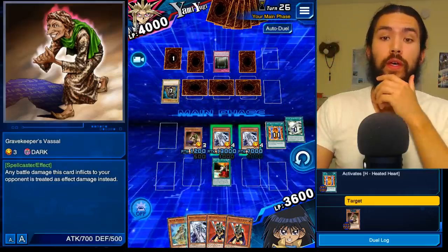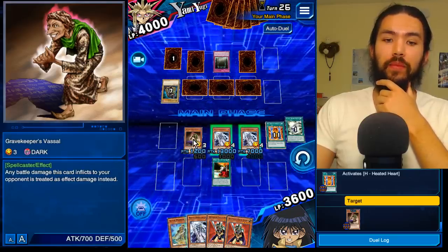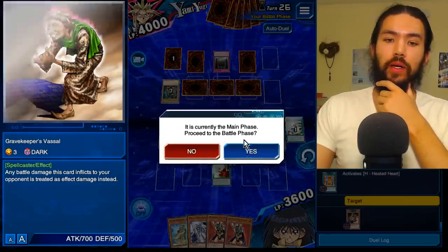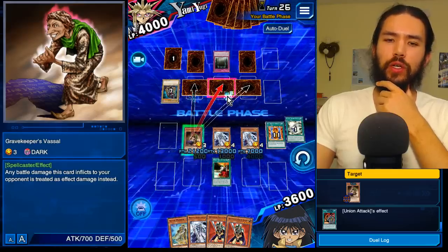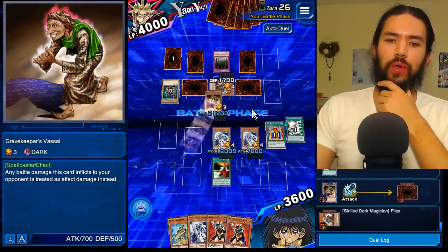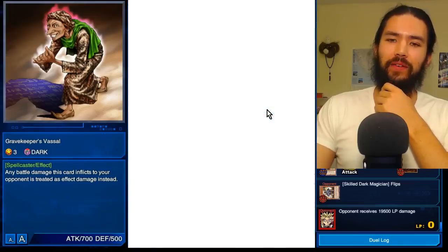Hello, this is James. I am just completing my third Yami Yugi farm. Proceed to the battle phase with Union Attack and Gravekeeper's Vassal. Let's hit that weak middle. 19,500.